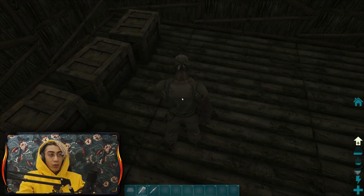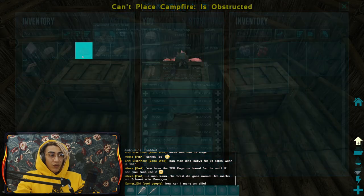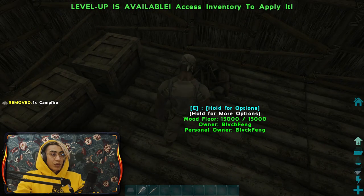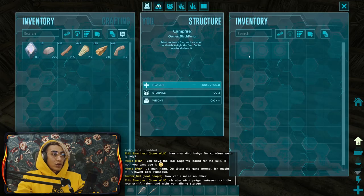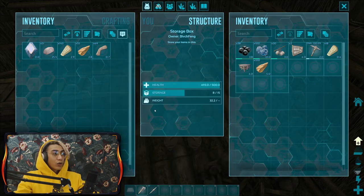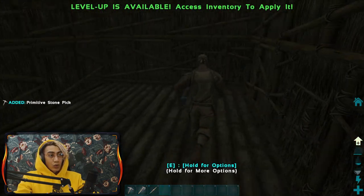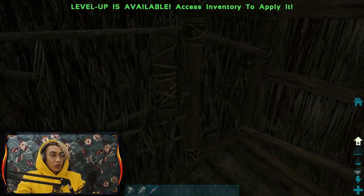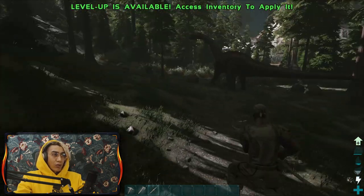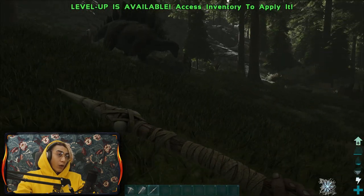I'm going to change just the foundations for now to keep things moving fast. I'll drop everything so I'm not encumbered, then use the ceilings we crafted. Now we have a beautiful little base - it's a cube, but it's a safe, warm place we can call home. Now I'm going to drop some wood into the campfire. We're going for our first hunt. We need to look for a small dino that we can kill without getting murdered.